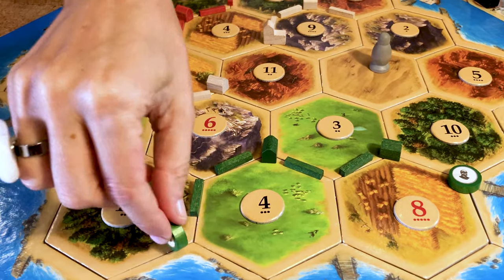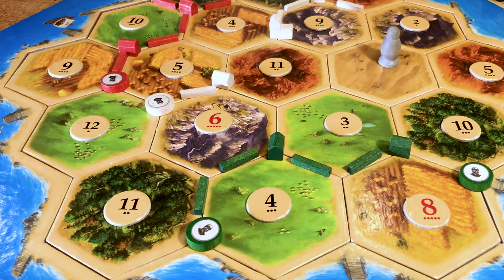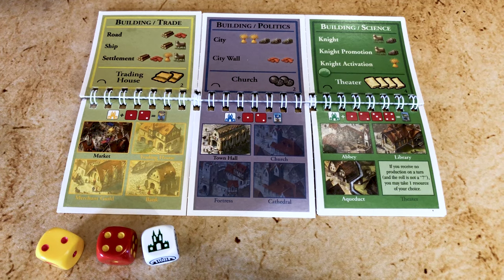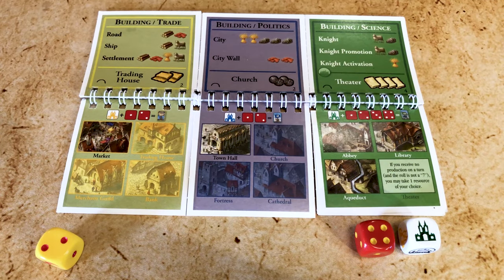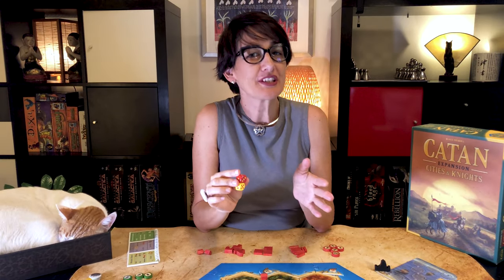Regardless of the outcome of the fight, all knights are flipped to their inactive side and the barbarians begin a new journey towards Catan. If you roll one of the three city gate symbols, it's less dramatic — players stand a chance to win one of the progress cards. Depending on the progress made on their flip chart, players look at the colour of the city symbol and the result of the red die. If the dice match those on the chart, all players who have reached the fourth step and above pick a card from the respective progress deck in clockwise order. The yellow and red dice are added and work like normal Catan resource dice.